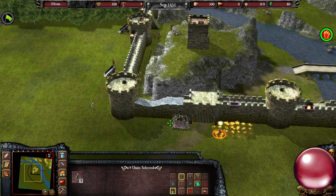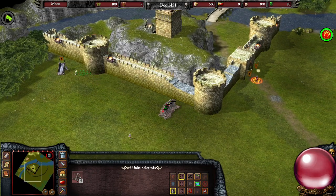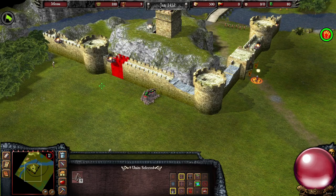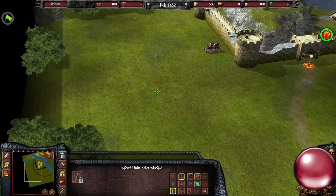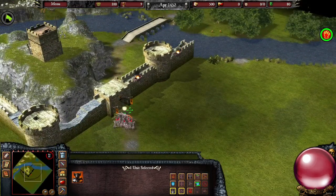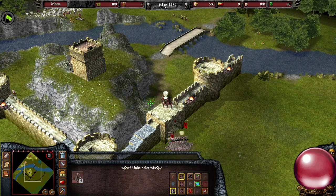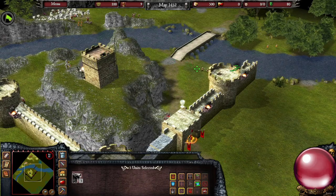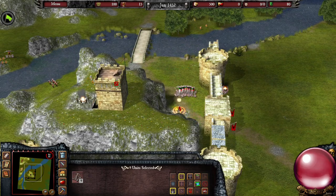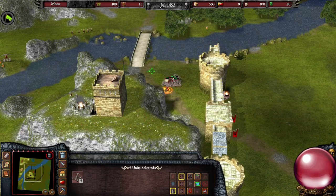Location noted. Setting off now, heading out, departing. Engineer detachment heading out. Yes sir, according to plan, heading off, moving to site, location noted. Our troops are under attack. According to plan, heading off, moving to site, location noted, setting off now, walking off.